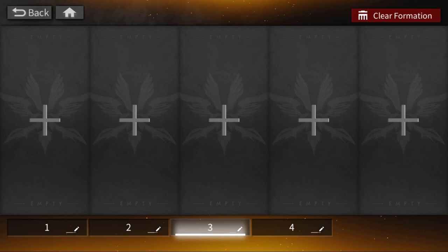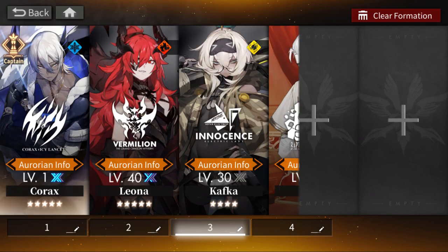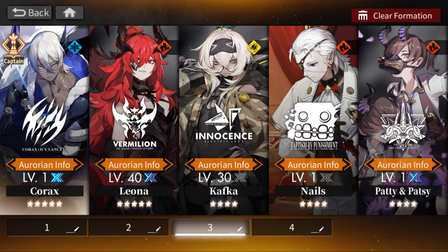Our last category is a bit unusual — it's a bunch of units I see used a lot so I want to include them, but I can't say much because I haven't used them personally. These are damage units: Korax, Leona, Kafka, Nails, and Patty and Patsy, roughly in that order of effectiveness. I still wanted to include them because if you're starting your first team these are safe early investments that can carry you a bit until you get something that hits harder.